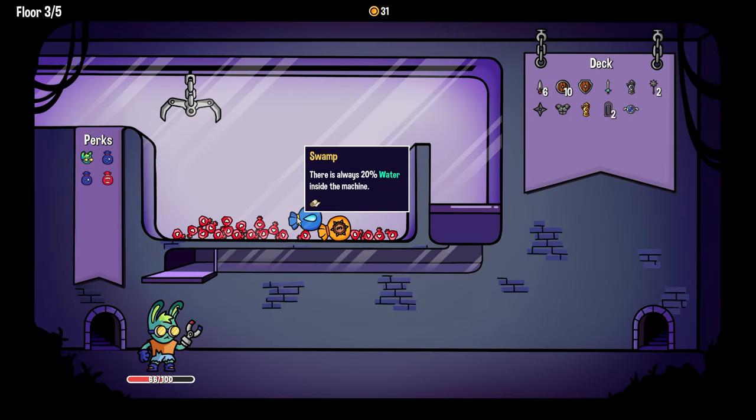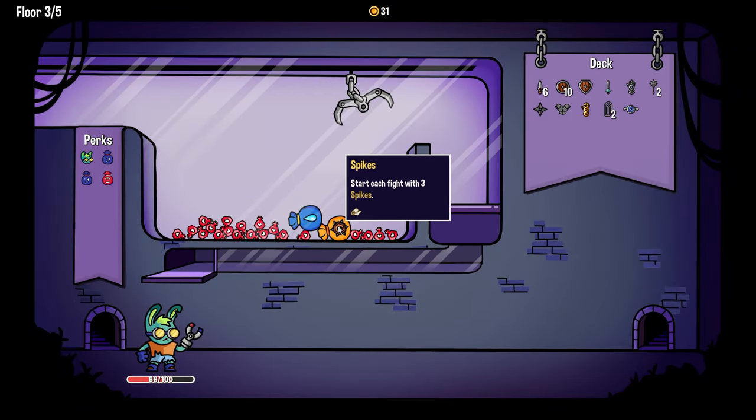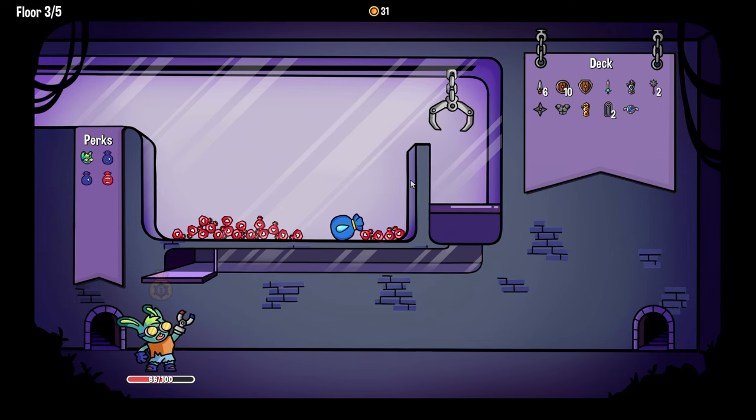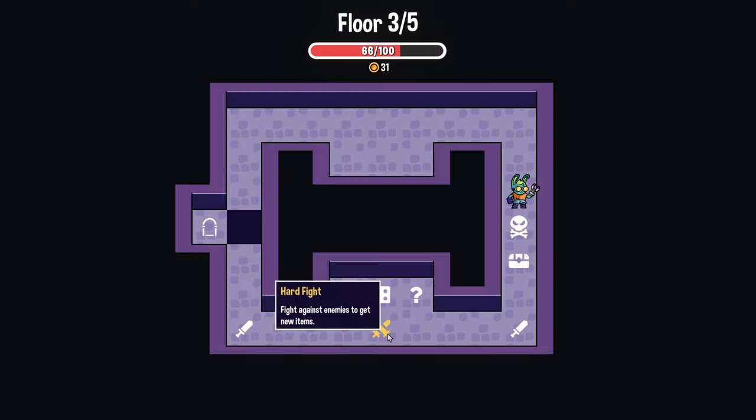'Vessel chest — start this fight with three spikes.' That's the one I want but unfortunately it's covered. We'll try it. Thorns build goes crazy.